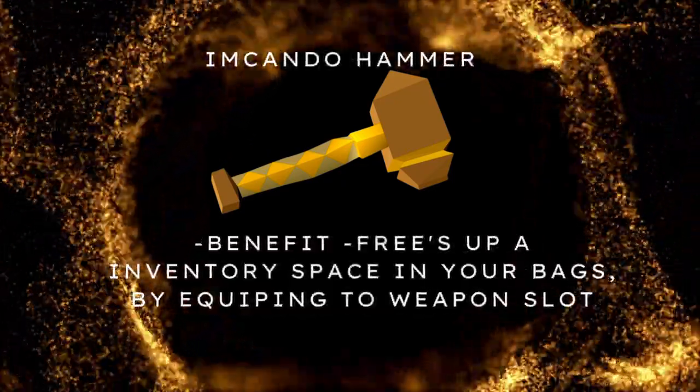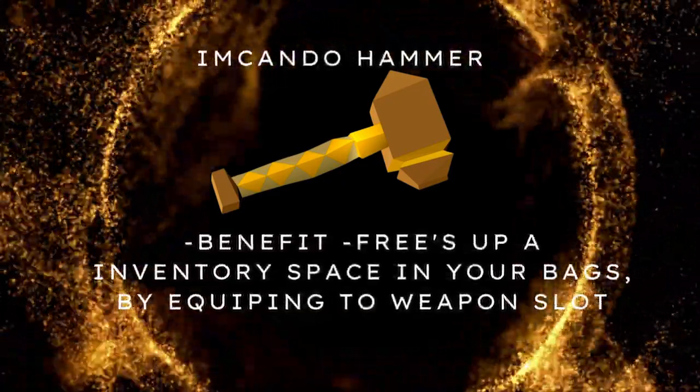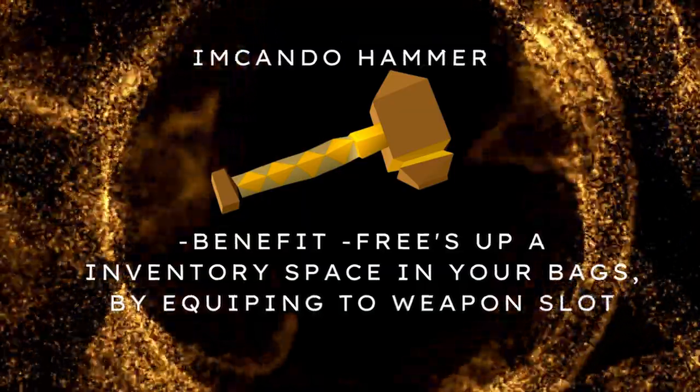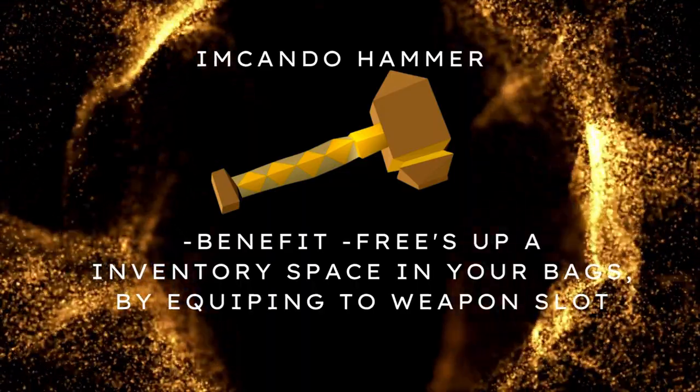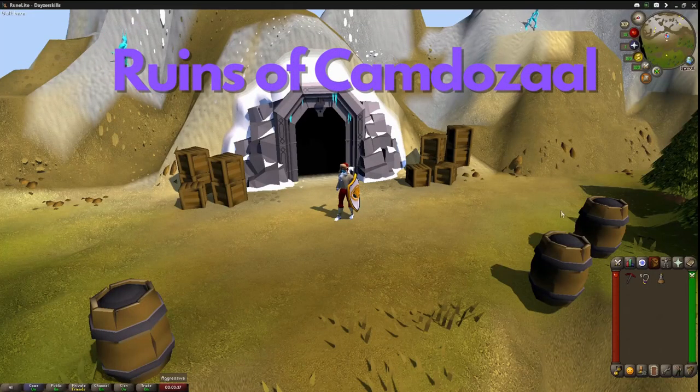Number 2: The Imcando Hammer — an equippable hammer held in your weapon slot. The benefit includes removing an inventory space from your bag. The Imcando Hammer can be found in the Ruins of Camdozaal.